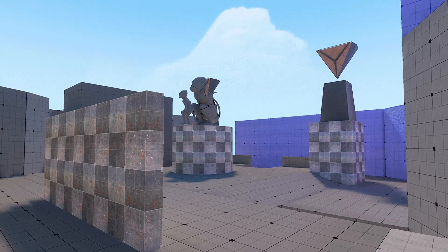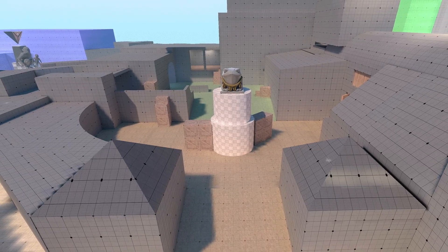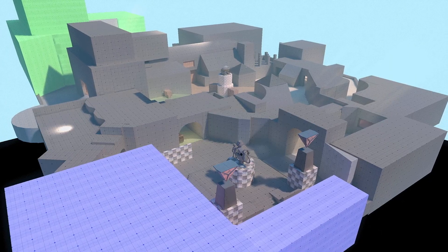I actually jumped right into the 3D grayboxing. Here's a big square — that's mid, that's all it is. Here's another big square — that's A site, cool. And then you start shifting things around and refining and get closer and closer. I think in one weekend or a few days, I actually had a first pass of the entire map.